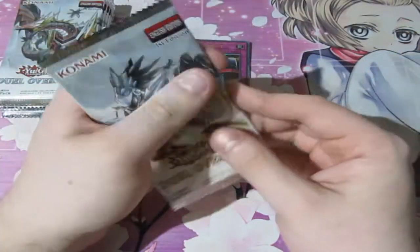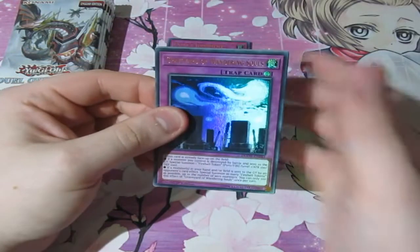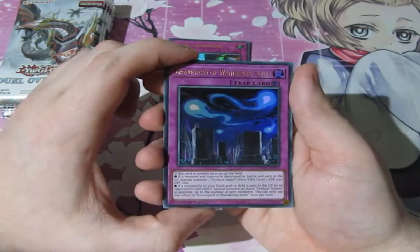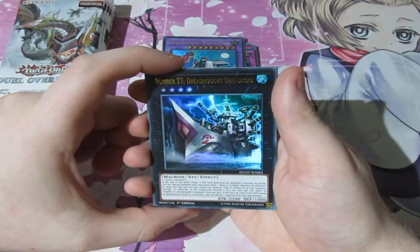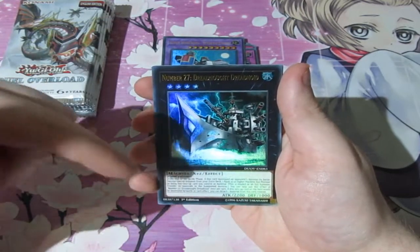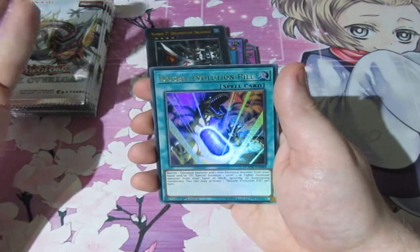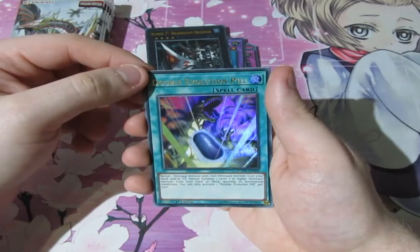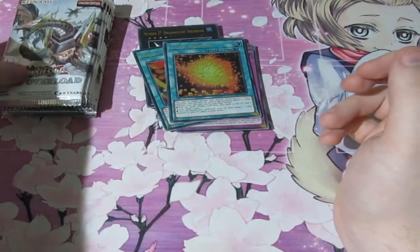I'm not sleeving these up right away because there are a lot of them — I'll sleeve them up at the end of the video. I'm sure the prices have been popping up. We've got Graveyard of Wandering Souls — very nice. Super Vehicroid Stealth Union. Number 27, the Dreadnought Dreadnoid — nice. The prices will pop up if actually worth mentioning, from around 95p to maybe about $100. We've got Double Evolution Pill and Cubic Dahamia.